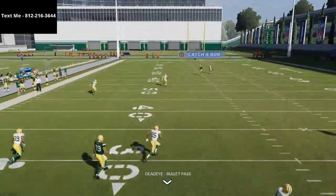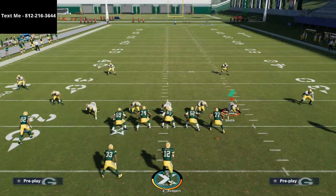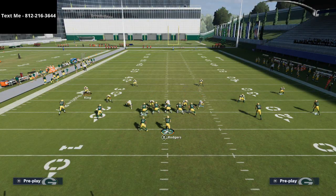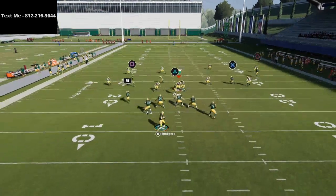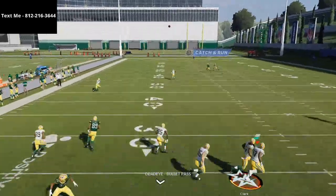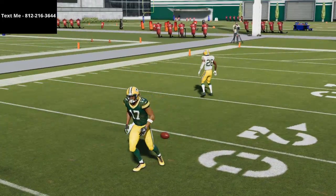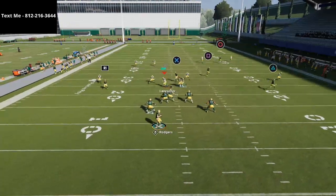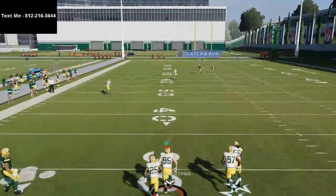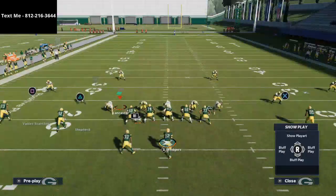Basically what you'll see is that Cover 4 is going to kind of dumb out a little bit and you'll get the ball over the top. One thing I highly recommend — if you have a gunslinger quarterback like Aaron Rodgers — is whenever you're throwing bombs, make sure you hold the direction you want him to throw after he throws it. I think I'm throwing this just a little bit too early, so we're going to wait just a little bit more. These deep post routes are just so effective against the zone.